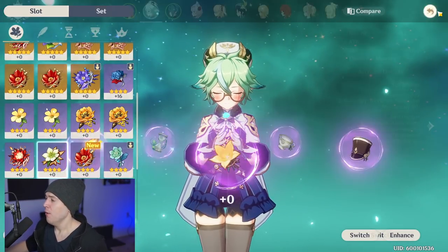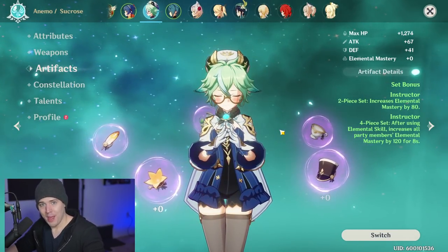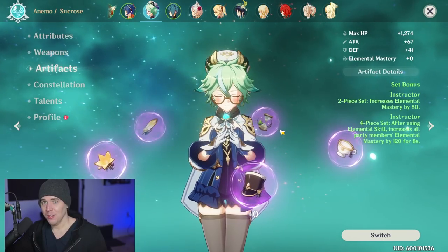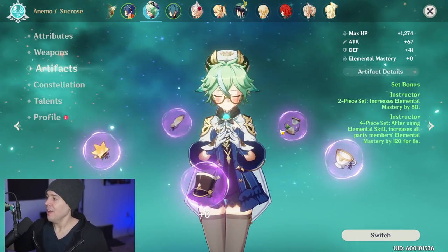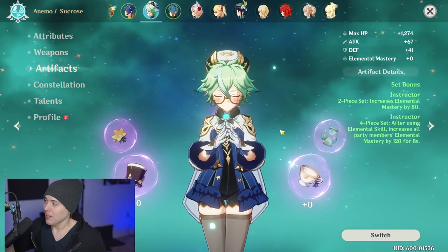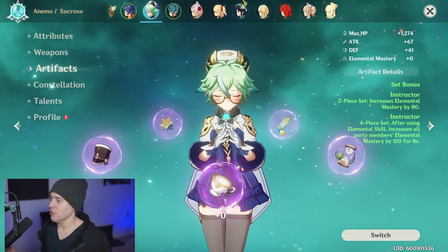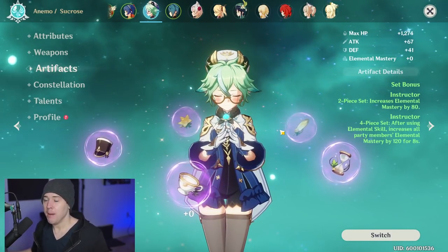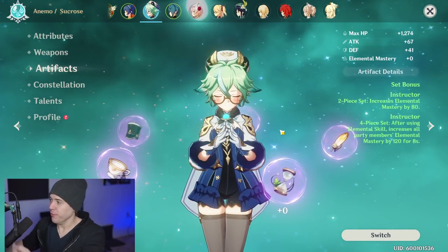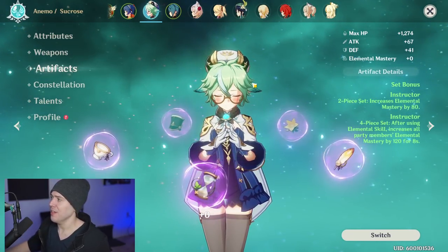Another set you can use is the Instructor set. It increases Sucrose's own elemental mastery, and its four-piece bonus — although bugged in-game with incorrect text — actually triggers after performing an elemental reaction, which is exactly what swirl is. So it gives all party members 120 elemental mastery for 8 seconds. That also increases Sucrose's own elemental mastery, which feeds into her 20% passive, making this a very strong set for her as well.